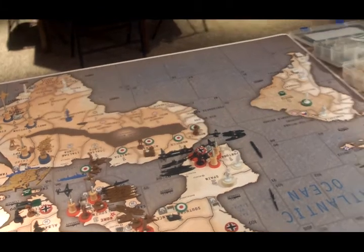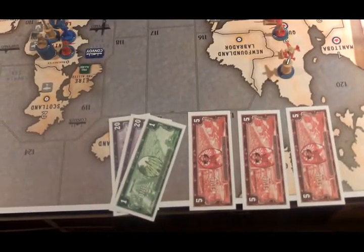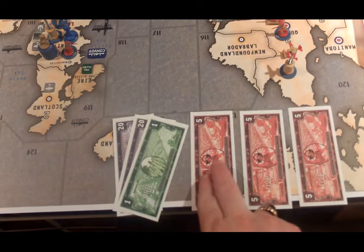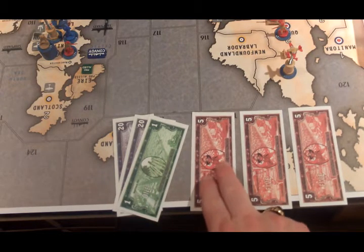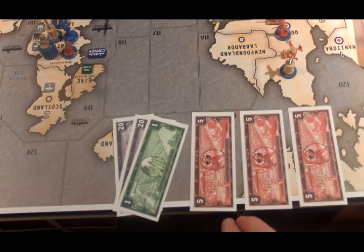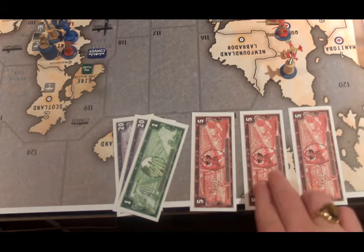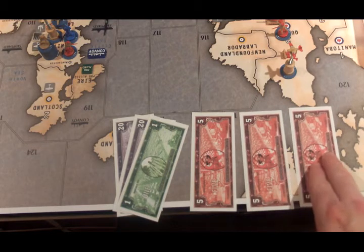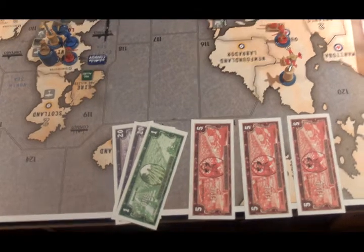The income chart did not change. The Germans are picking up $41 in base income. They have a 5 IPC bonus for having five submarines on the map — one in 95, two in 92, one in 104, and one in 109. They get 5 IPCs for not being at war with Russia yet, and 5 IPCs for having Denmark and Norway with Sweden neutral.